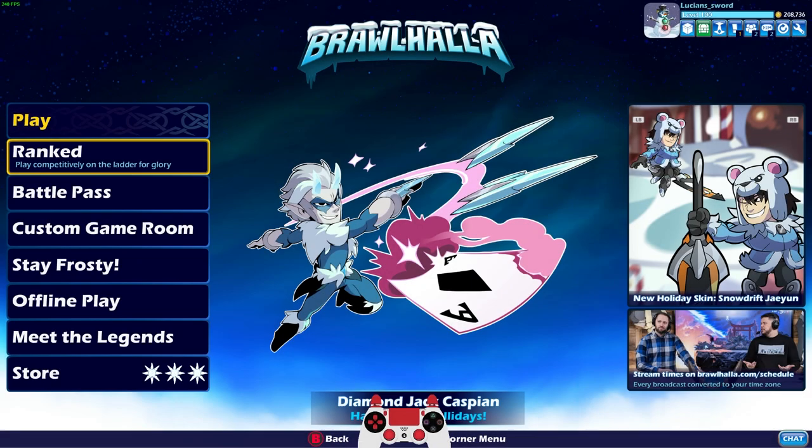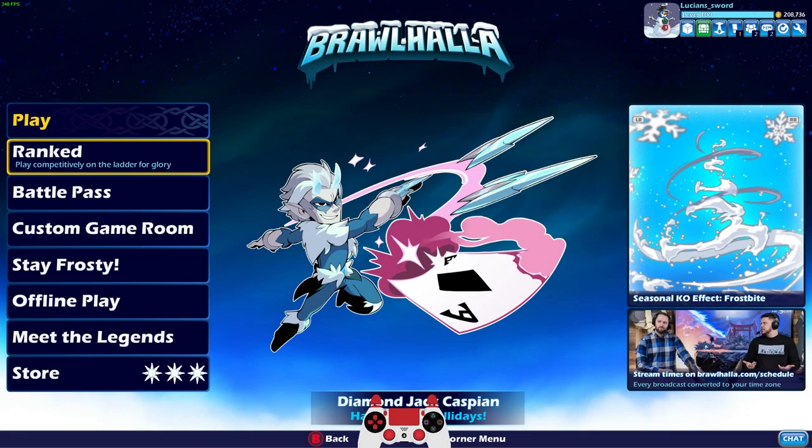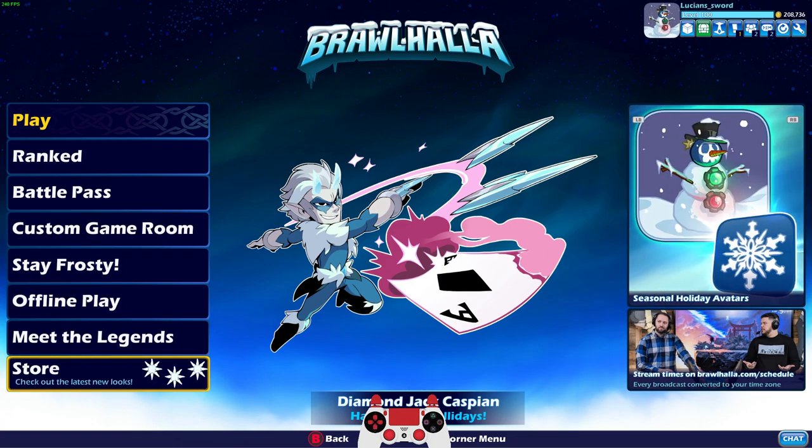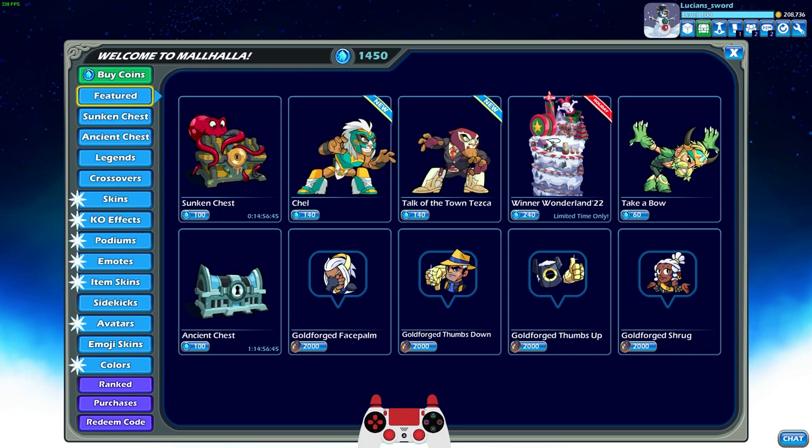How's it going everyone? LucianSword here playing some Brawlhalla for you today as always during the Brawlhalla Days event. As you can see, a brand new skin for Caspian as well as a new skin for Jaehyun. Let's go ahead and check those out in the store.